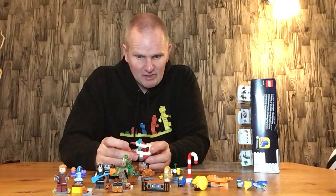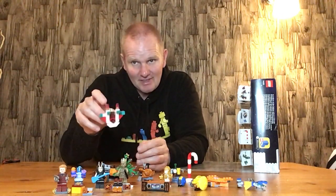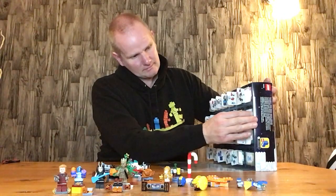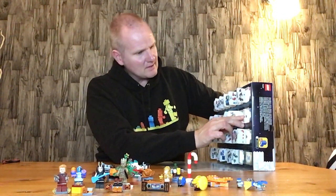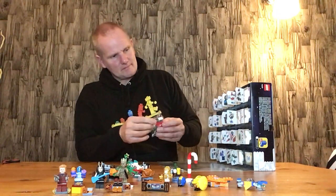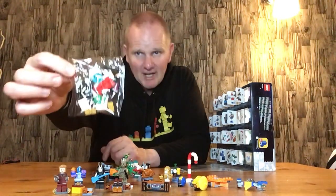I had a feeling that door number twenty-three was going to be the back section — the trailer bit — which gives you quite a nice build overall. Opening it now, and it looks like it is indeed the trailer section that goes behind the sled. It also has a little sack in it. This is the bag you get with it.